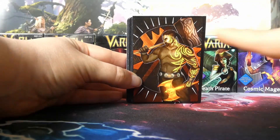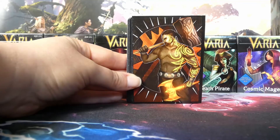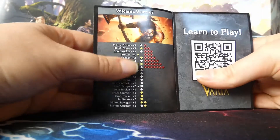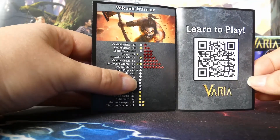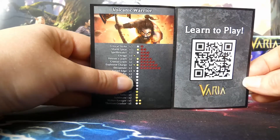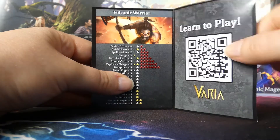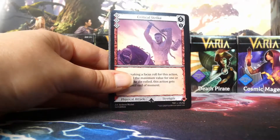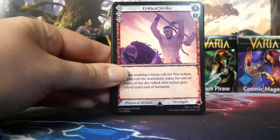Now you can see the parts of the art that were cut off by the Varia logo. The hammer he's holding looks like a forging hammer. Feel free to scan the QR code or check the description to learn how to play and where to buy the decks. The back art appears again in smaller form, along with the other deck box art.